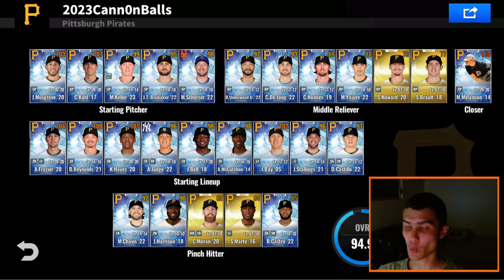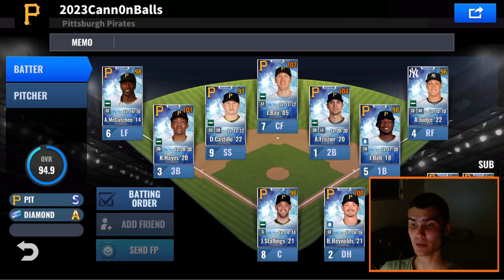Hey guys, welcome back to the channel. 2018 Fireballs here, back with another MLB 9 Innings 23 video. We're with the Pirates team in today's video, and nothing new has really changed. Mitch Keller's 2023 live diamond has kind of fluctuated down a bit, so my overall dropped from a 95 to a 94. Looking forward to hitting that 100 overall as soon as we can fill out all diamonds in our lineup and pitching rotation. We're hoping we can do that today.